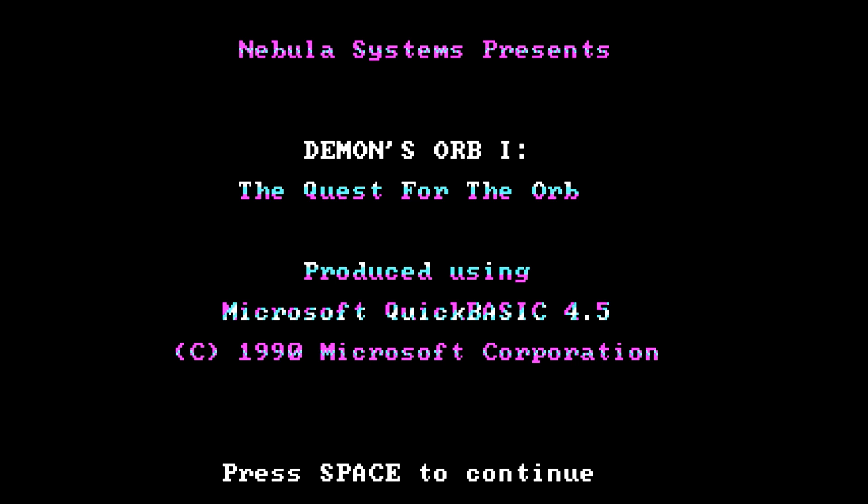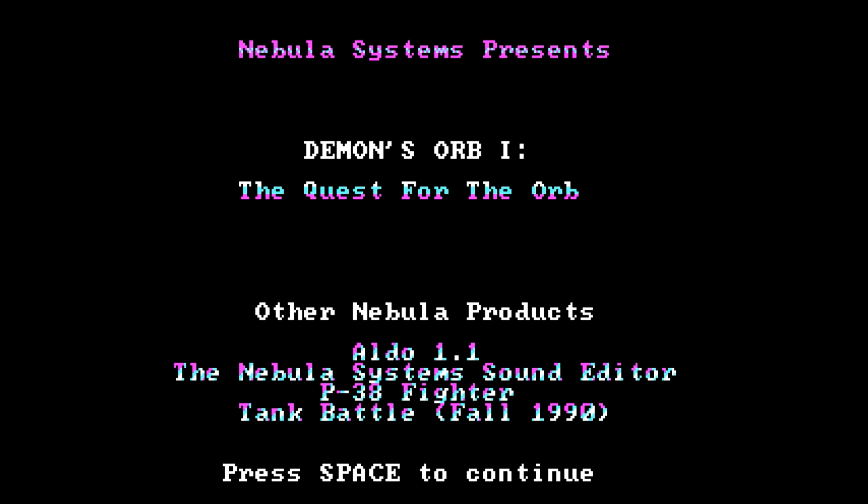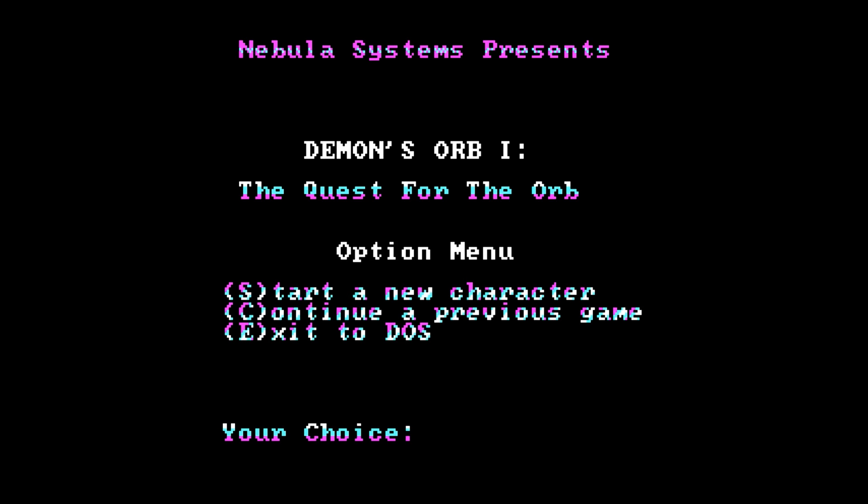Nebula Systems presents Daemon Orb 1: The Quest for the Orb, produced using Microsoft QuickBasic. The developer's name is Andrew Sega. There's also a shareware notice where you have to push Shift+C to continue. It says the software may be copied freely as long as the notice is not removed and the software is not altered — but wouldn't that technically make it freeware if you're not charging money for it?